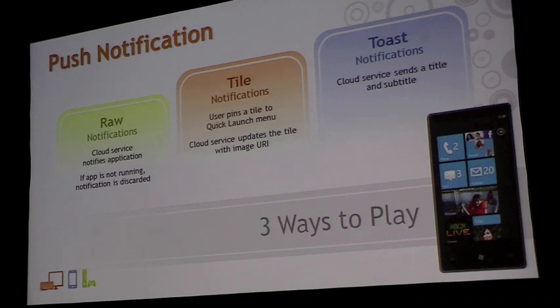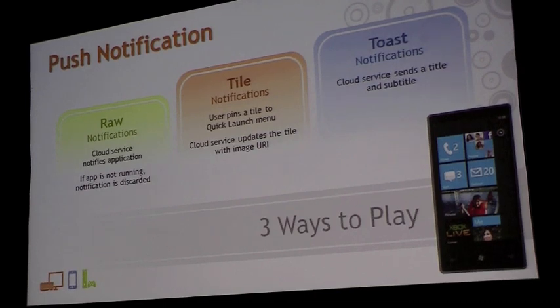The first form of push notification is a raw notification. This notification has a data format that's handled by your phone, so your phone and your third-party service agree on what this data format is. If your application is not running, the notification will be dropped because the platform doesn't know how to handle it.